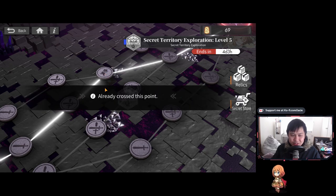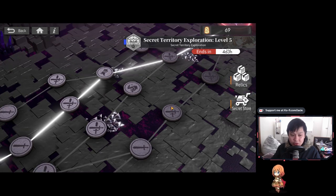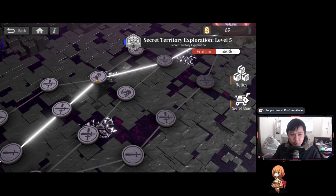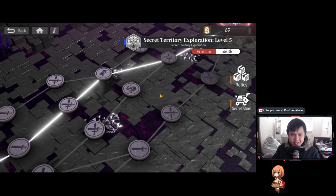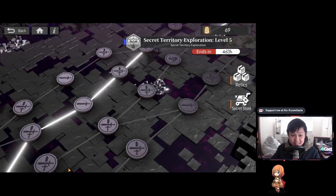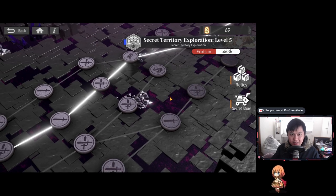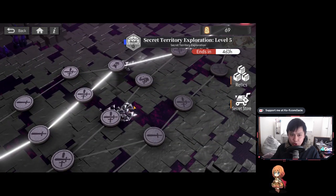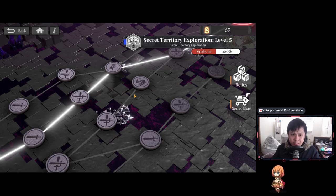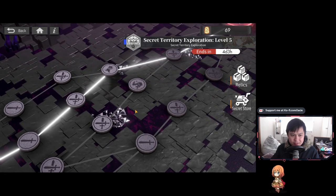We also have scrounger tiles, which are kind of a bonus round — you should definitely go for those. There are also treasure tiles, though I didn't get one on this floor. To summarize the pathing approach: when you first enter a floor, scout ahead to see if there are any scrounger rounds or treasure chest rounds, then take the hardest path possible to get there. Take as many double swords as you can, then keep going and picking the hard ones. Also avoid all rest stops — you should be running a healer anyway.